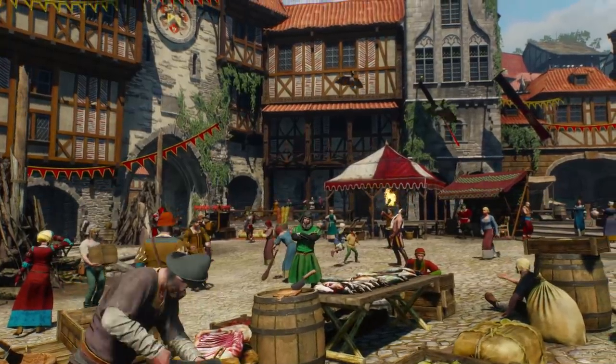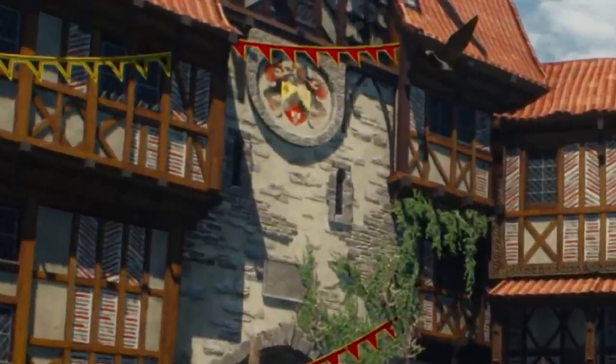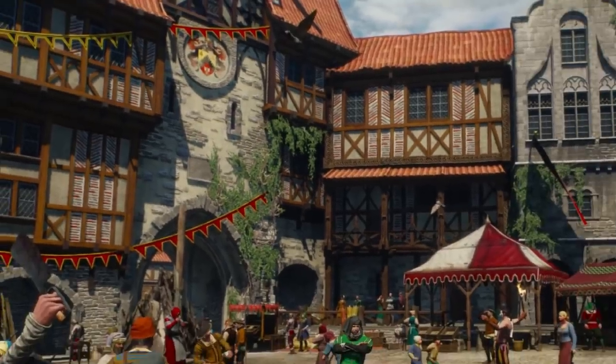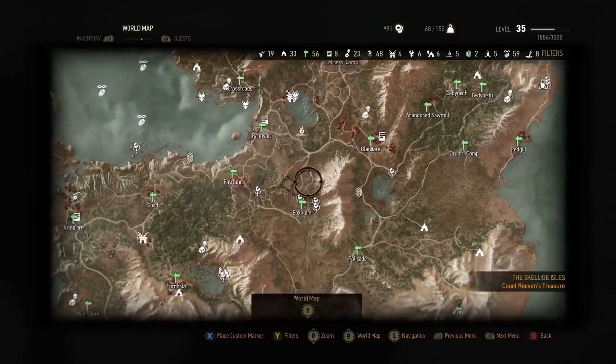In this clip we see a bustling colorful market which most likely takes place in Novograd, because Novograd is a pretty densely populated area. If you zoom in on the top part of the clip you can just slightly see a coat of arms that looks very similar to the Novograd coat of arms shown on the wiki page, so my guess is that this takes place in Novograd.